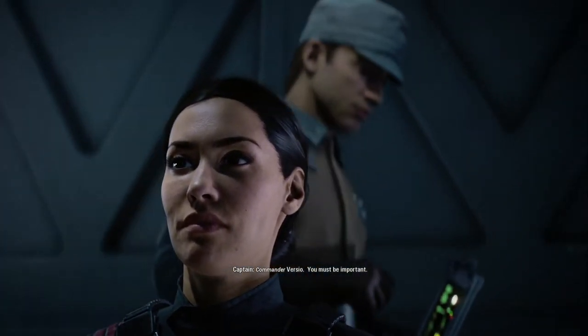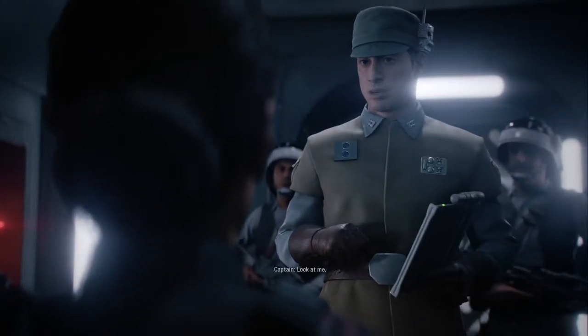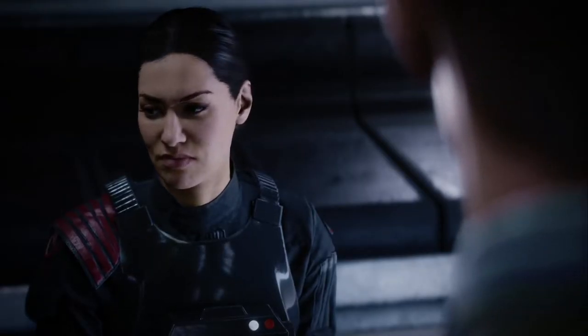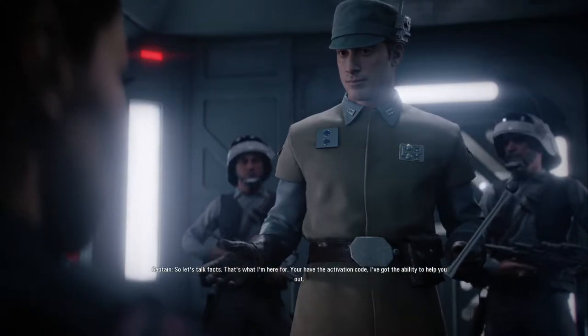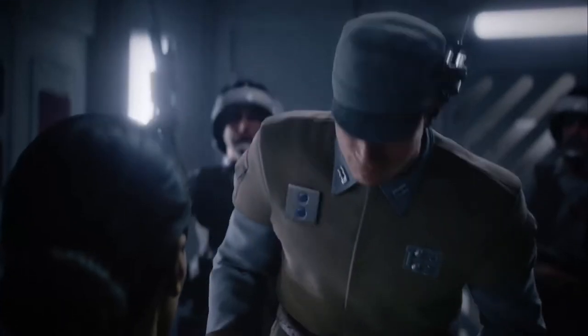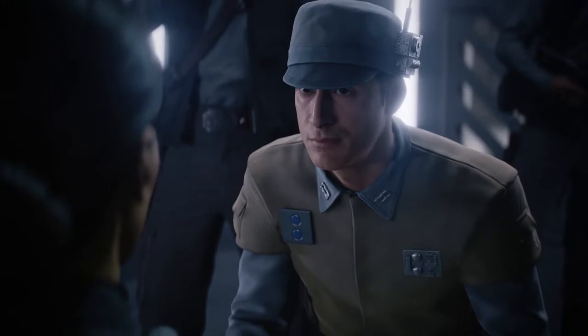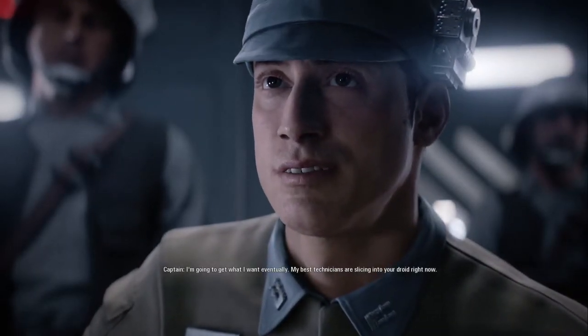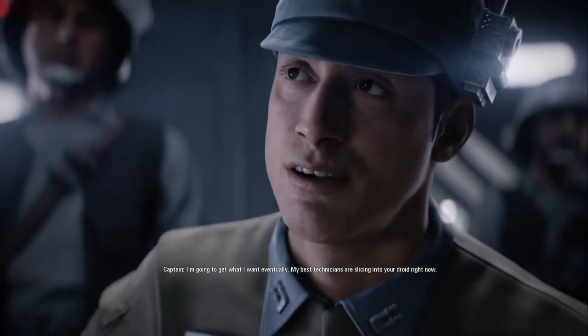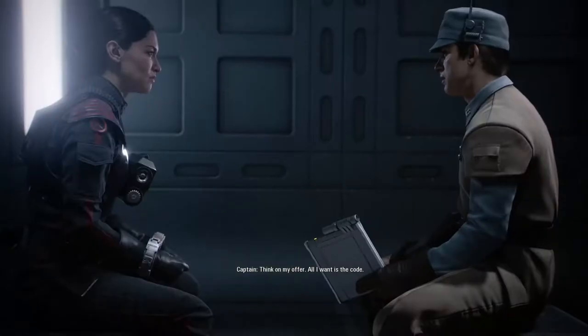Commander Versio, you must be important. Look at me. So let's talk facts - that's what I'm here for. You have the activation code; I've got the ability to help you out. Just give me the code. You know we can really use someone like you - just help me and I'll help you, it's that easy. I'm gonna get what I want eventually. My best technicians are slicing into your droid right now. Take my offer - all I want is the code.